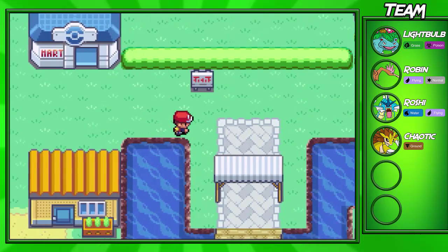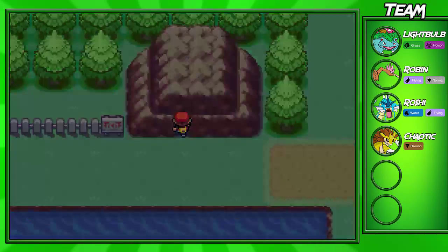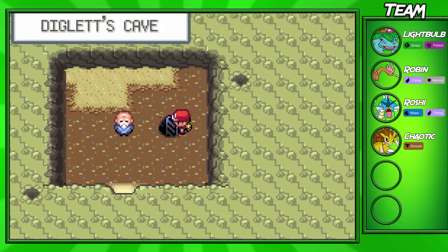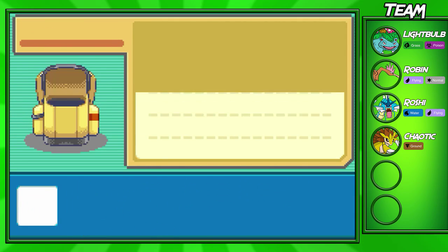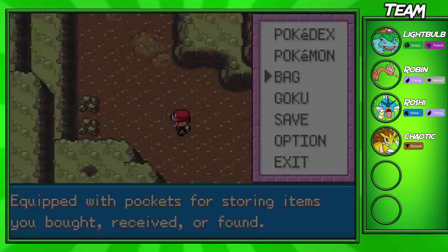Okay guys, I am in Vermilion City, and we actually have to go through one part before we actually get HM Flash. You don't necessarily have to do this to get through Rock Tunnel — I just want you guys to be able to see the path and which way I'm actually going. Before we continue, I'm going to put up a Repel because we do not want to run into Digletts or anything.